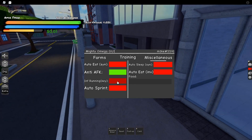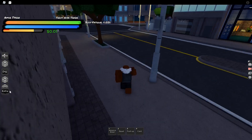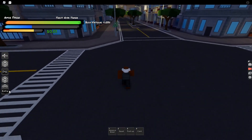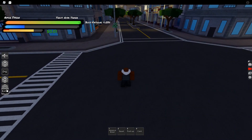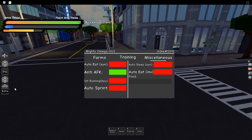Auto Sprint: just click it and it auto sprints for you. I don't know why you'd need it - just press the button yourself. Auto Sleep: I've never really used it. If you want to sleep just go sleep, but it auto sleeps for you I guess.